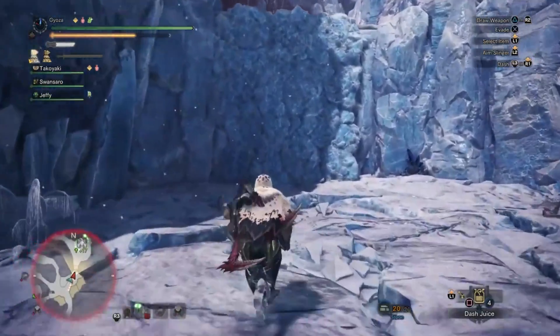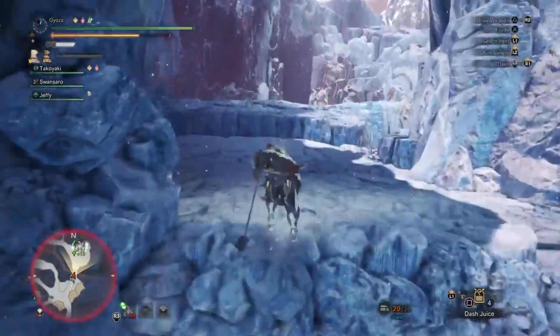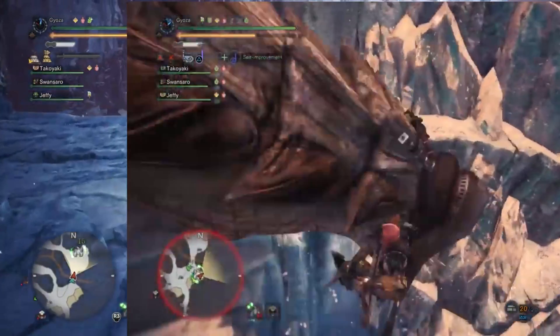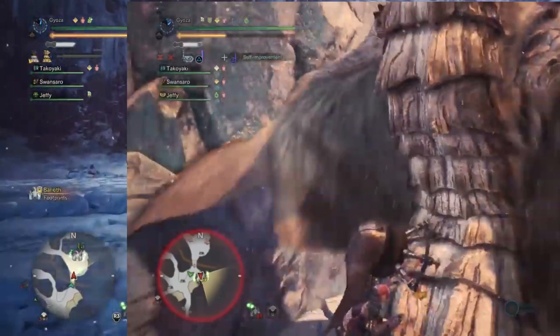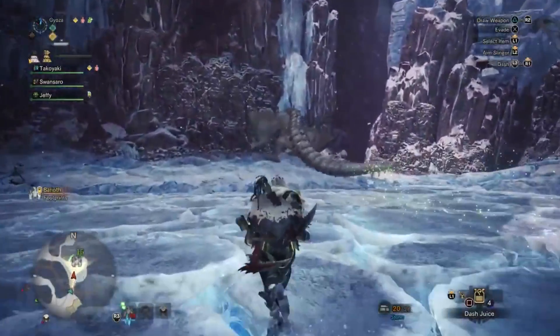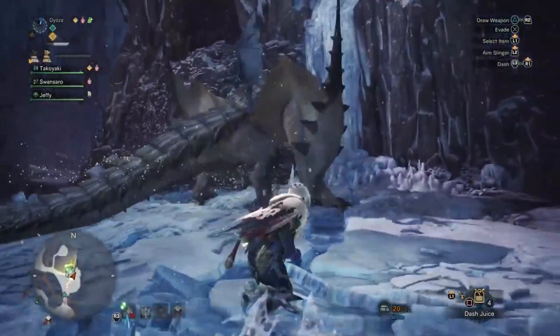First off, before we get to the specifics of the monster in question, this gameplay video actually showed a new area of the Hoarfrost Reach. As you can see from referencing the mini-map, they are climbing upwards from the Tigrex Ice Platform falling area to an area that has been blocked off in every iteration of the game that we have seen so far. And most importantly, these areas look just fantastic — they are gorgeous, and they look functional as monster fighting zones as well. Great success!